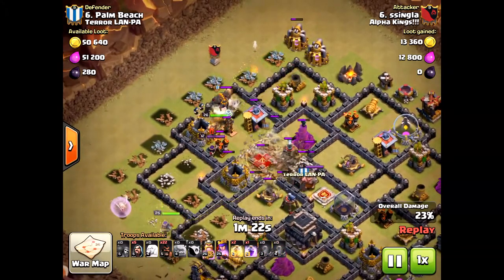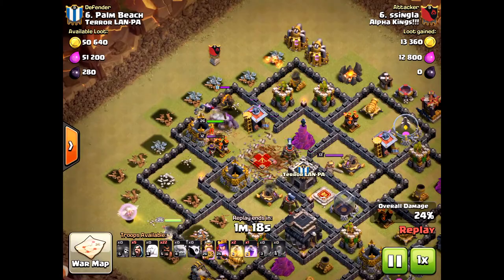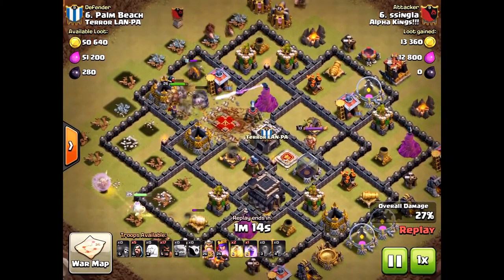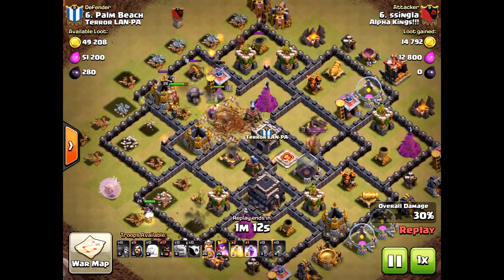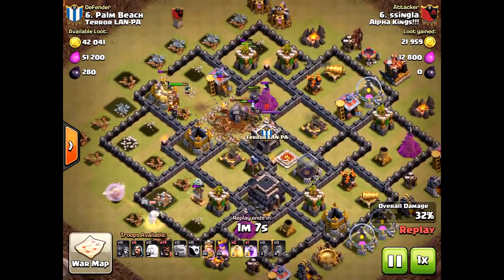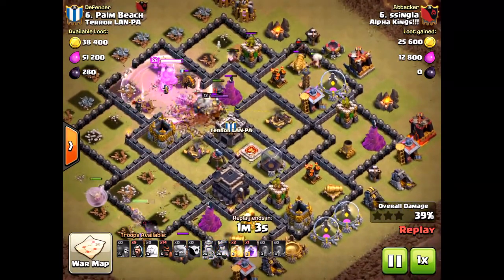Look at the queen — she is going to walk around and take out some units. She didn't need to go into the core of the base because look at those archer towers and the wizard tower over there. She's going to take out all those units, very critical. It didn't need to bring any wall breakers to help her go inside.